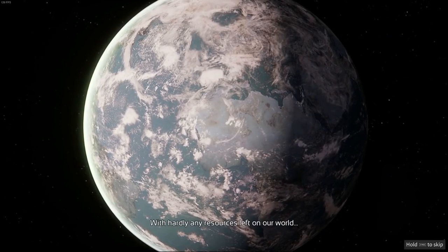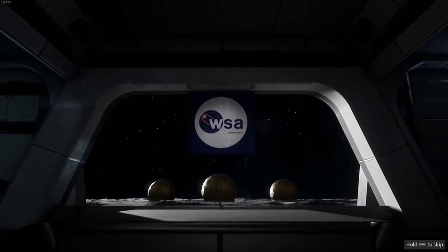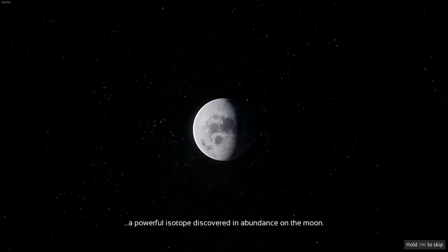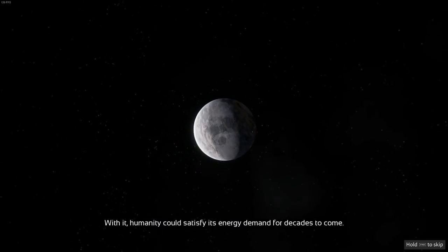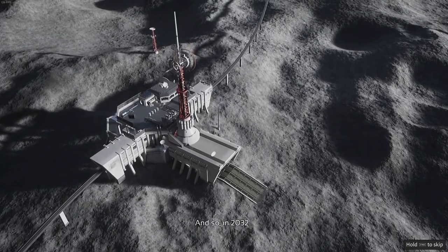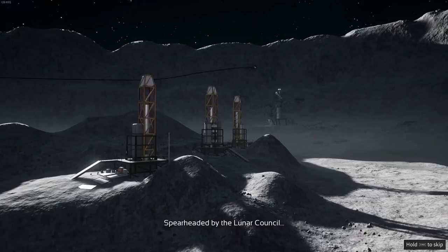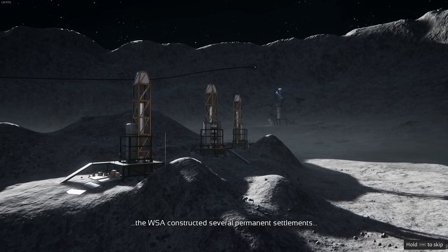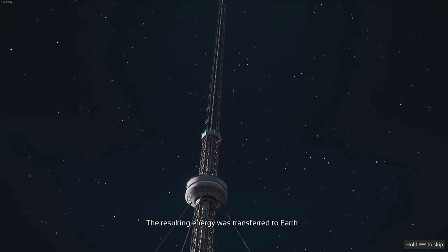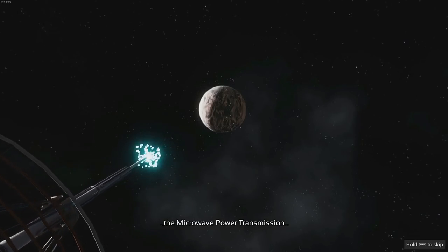With hardly any resources left on our world, global powers created the World Space Agency to look beyond the Earth for answers. The answer was found in Helium-3, a powerful isotope discovered in abundance on the Moon. With it, humanity could satisfy its energy demand for decades to come. In 2032, mankind colonized the Moon, spearheaded by the Lunar Council. The WSA constructed several permanent settlements to harvest and process Helium-3. The resulting energy was transferred to Earth through a revolutionary energy network — the Microwave Power Transmission, or MPT.